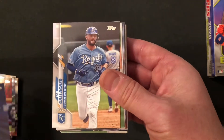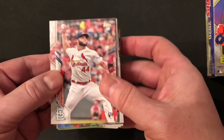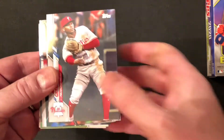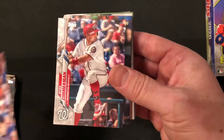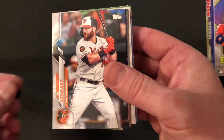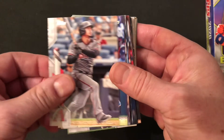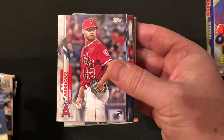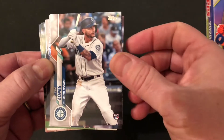Teoscar Hernandez. Cam Gallagher. Ross Stripling. Austin Voth. Chad Green. A rookie card of Junior Fernandez. D.D. Gregorius. Renato Nunez. Ryan Zimmerman — may not be back with the Nationals this year. D.J. Stewart. Tony Kemp. Eduardo Escobar. Xander Bogaerts. Jose Rodriguez rookie card. Tim Lopes rookie card.